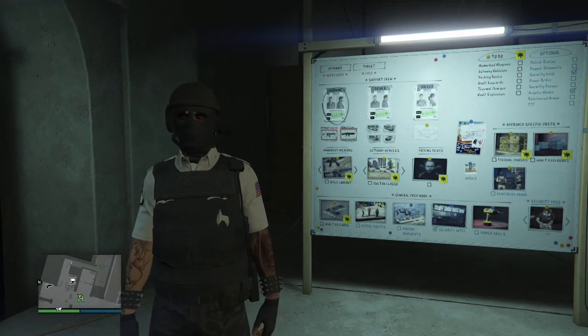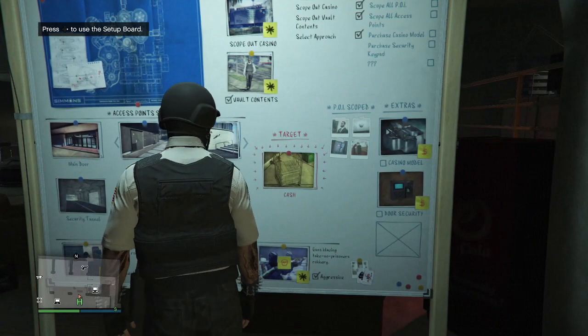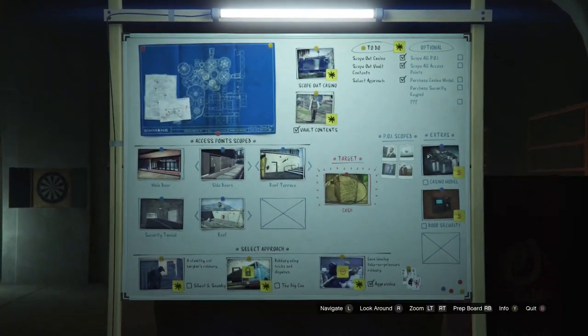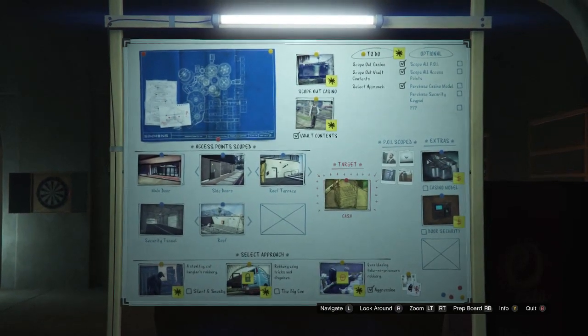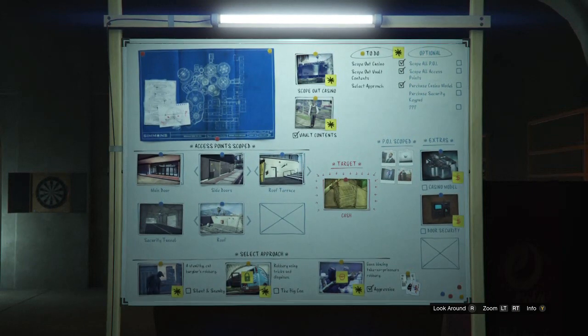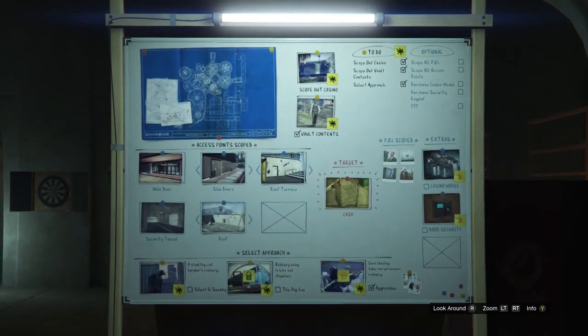Now we're just going to get into how to get the FIB badge. First, you guys will just want to go over here to your setup board. I think the Big Con does have it, but I'm doing the aggressive approach — just want to say this for the video. You guys will just want to have the aggressive approach, which is the third select approach.